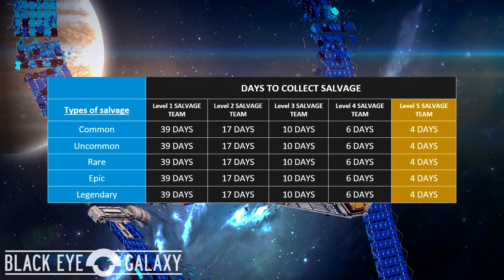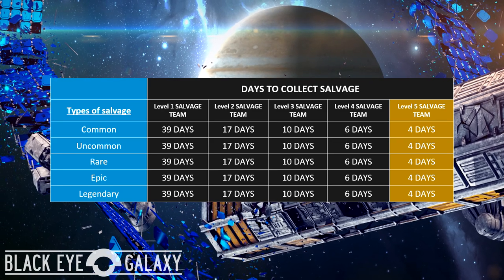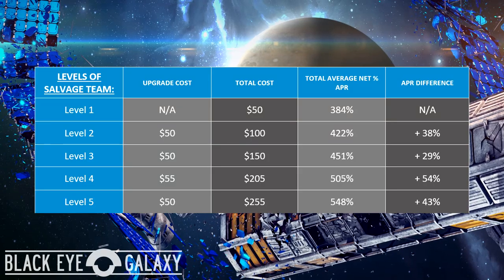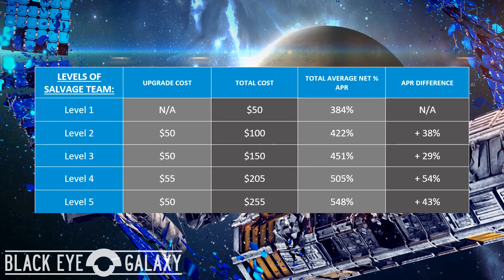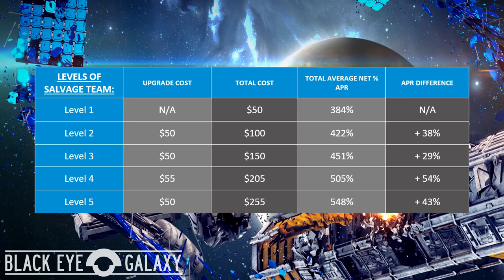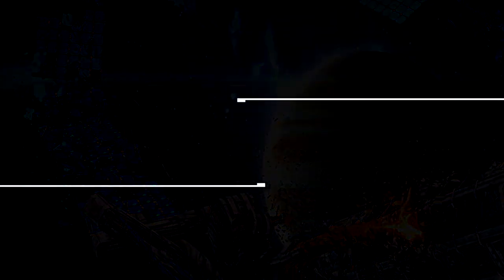For players who are not in the financial position to upgrade their ship to level 5, the level 2 upgrade which only costs $50 more than halves your collection days to 17 days. If you are in the position to upgrade your salvage team, then upgrading to level 5 would be very beneficial. The last upgrade benefit is an increased APR — as you upgrade your salvage team, your APR increases due to how the days to collect salvage decreases. For example, upgrading to level 2 for $50 increases your total APR by a 38% difference, making your new total APR 422%.